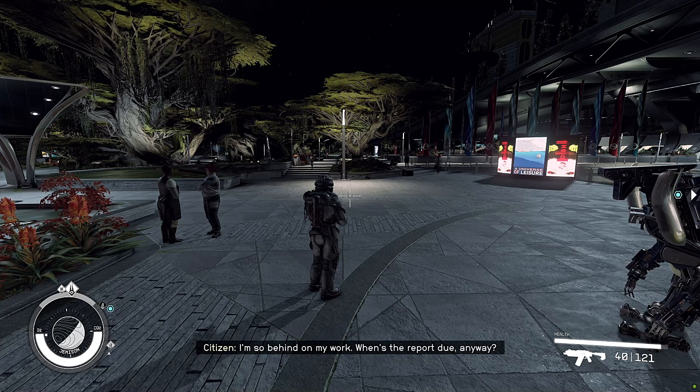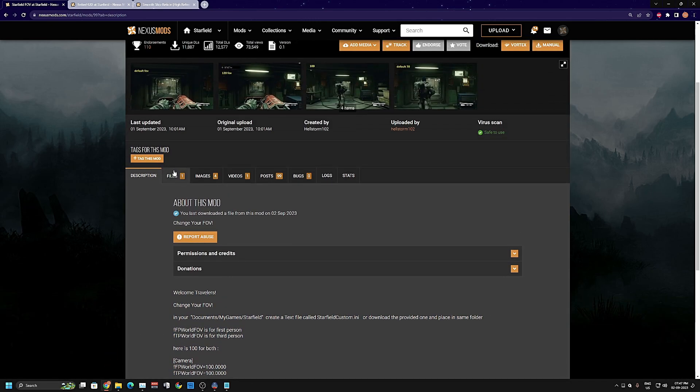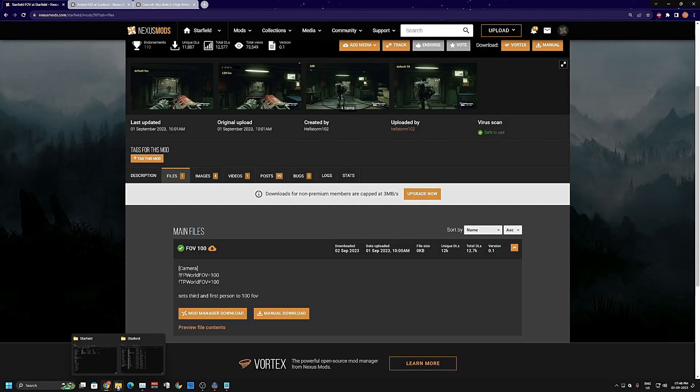Let me show you how to download and install it. Click the link in the description and it will bring you to the mod page — it's called Starfield FOV, uploaded by Hellstorm102. Go to the file section and just click on manual download. You don't need to download it through a mod manager because this is just an INI file, so you just download it manually.